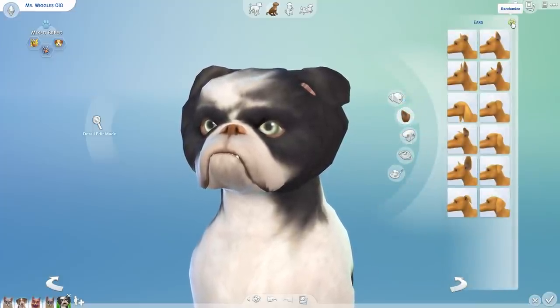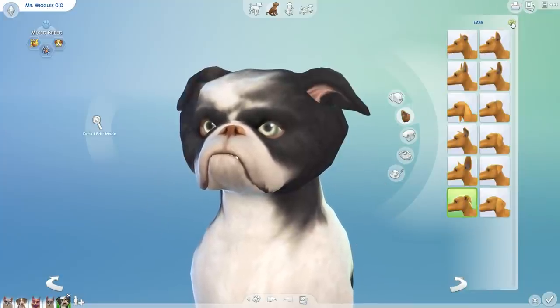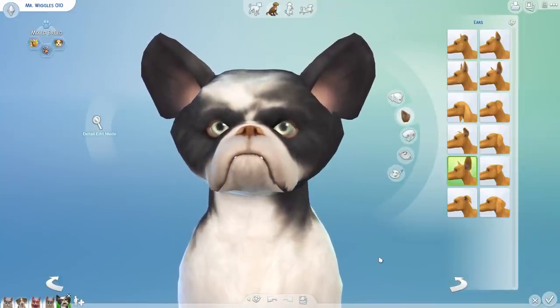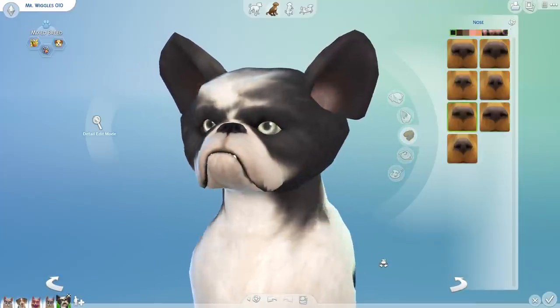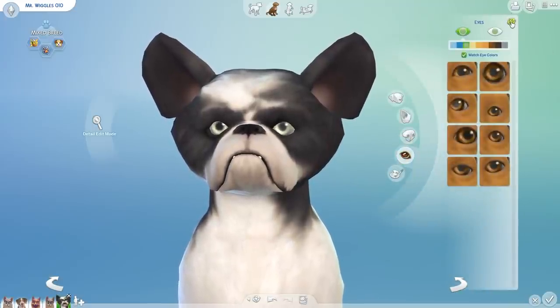We get to pick his fifth ear — after five rolls, okay, you can be a little bat. You're a little vampire bat. And the tenth nose after ten rolls — you can't really mess the nose up at this point, we've gone too far. He does want to be an angry little bat boy. Mr. Wiggles the bat boy — that's who you are.